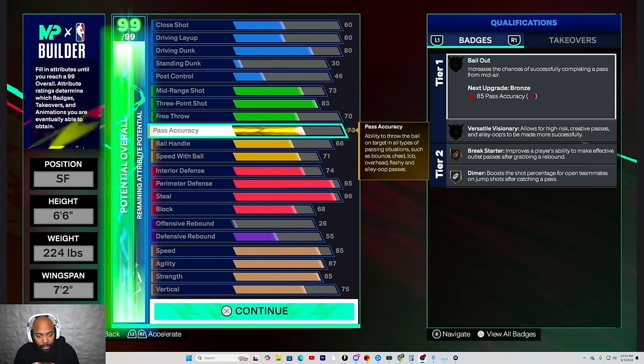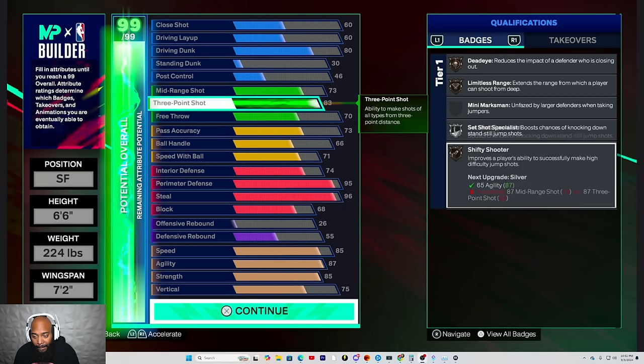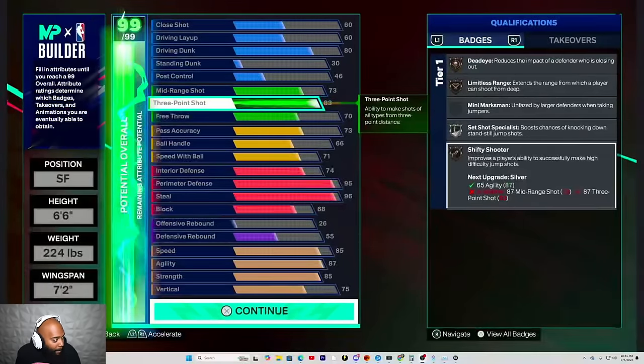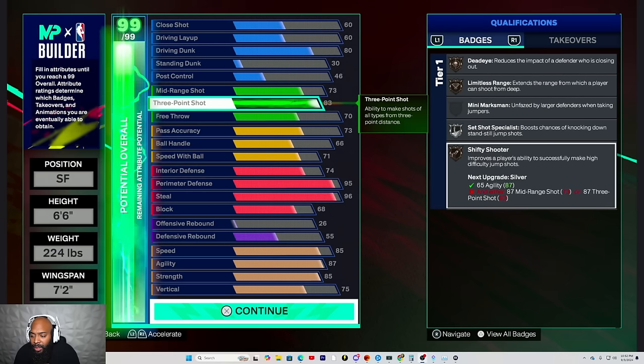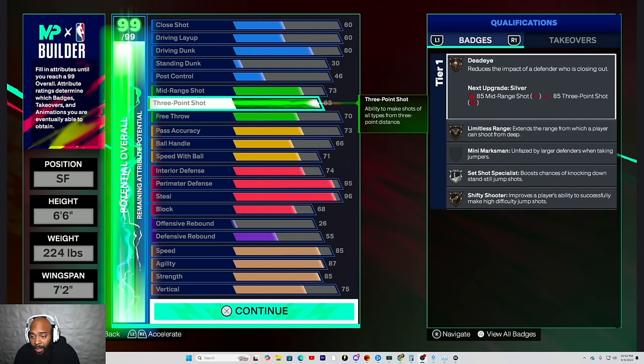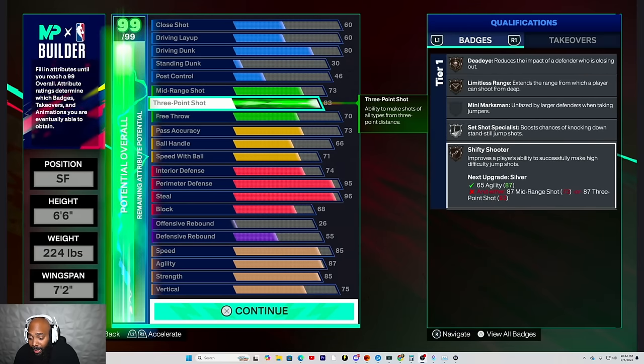We don't necessarily know JJ because everyone doesn't have badges yet. Go up to the three-pointer and show them what the badges will be. These are the badges he'll be able to get — he'll get Dead Eye on bronze, limitless, set shot specialist on silver, and also shifty shooter on bronze as well. But most people playing the game right now don't really have their shooting badges. Also, go to the events — Old Town starts at midnight. Shout out to NBA 2K and the chat. We're 100% there.